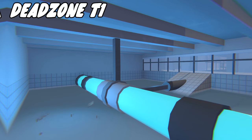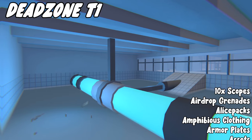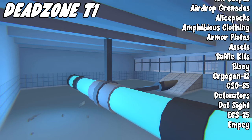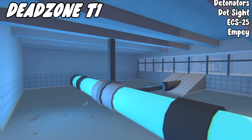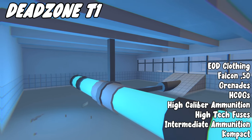Next we're going to the other Dead Zone Tier 1, which is next to Vernon Farm. From here you can get: 10x scopes, airdrop grenades, LD specs, amphibious clothing, armor plates, assets, baffle kits, bi-ezy, cryogen 12, CSO85, detonators, dot sights, ECS-25, MPI, EOD clothing, Falcon 50, grenades, HCOG.